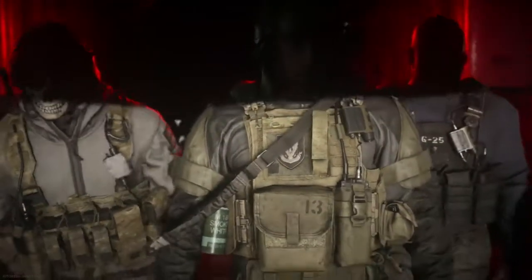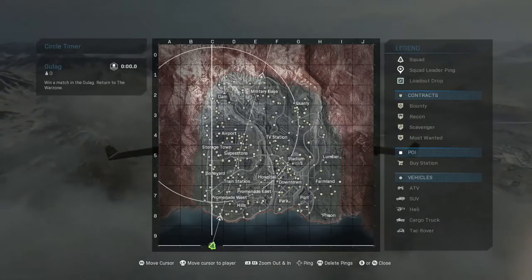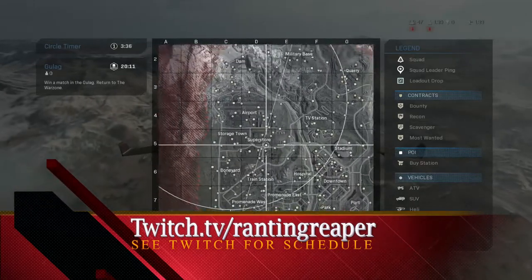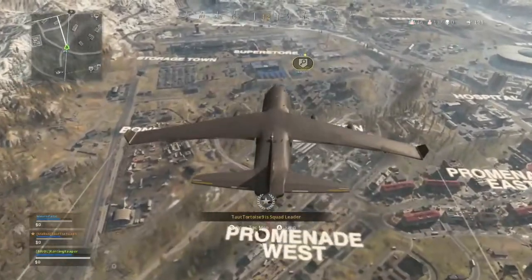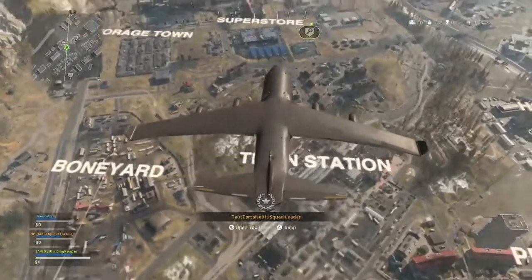Hey Warzone fans and welcome to another Ranting Reaper video. This is another video in the series Warzone for Noobs, and this is video number two. This one is going to deal with parachuting — how to use your parachute to your advantage, how to deal with guys trying to shoot you out of the sky, how to shoot some guys out of the sky yourself, and how to beat other people to a scav or other contract.